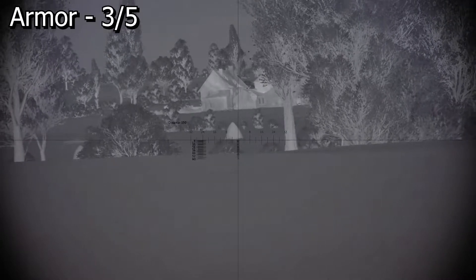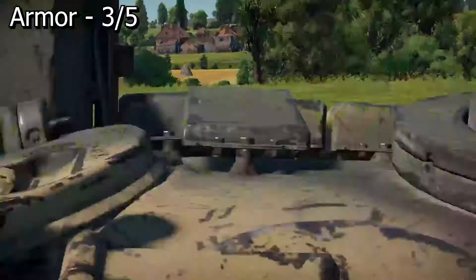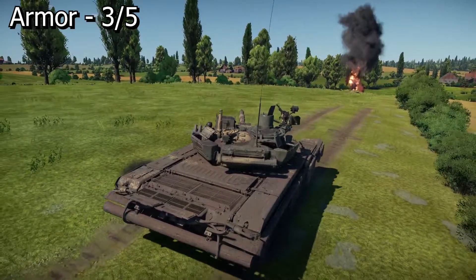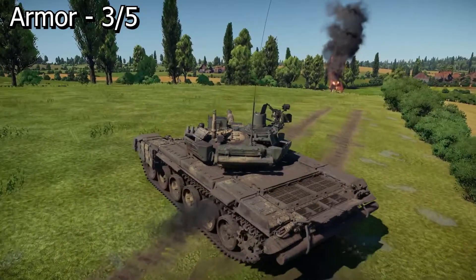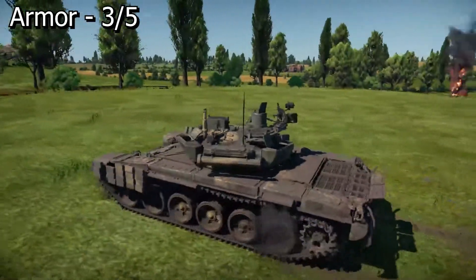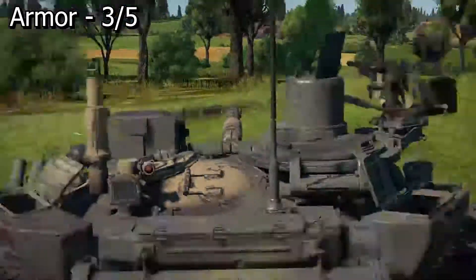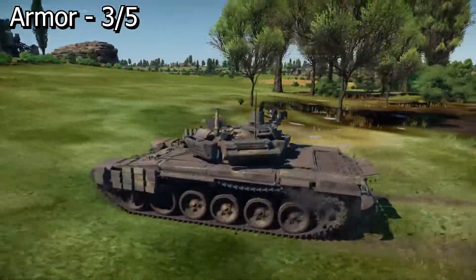Moving on to the score for armor — I'm giving another 3 out of 5. It flat out sucks. Turret armor is great at over 500mm in some areas, plus the ERA protection, but you must play this tank hull-down to survive for long periods of time. The side armor is the weakest area on this tank. The ERA won't do much to help you when all players are using kinetic rounds like APFSDS or APDS. The only way the ERA really gets to shine is when protecting you from HeatFS, HESH, or even HE.